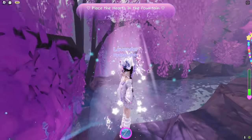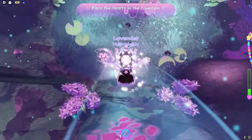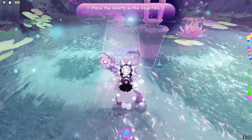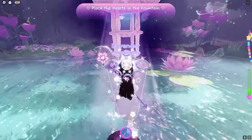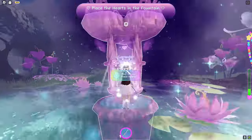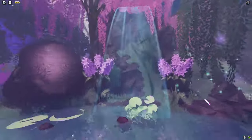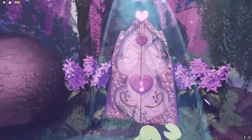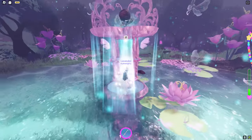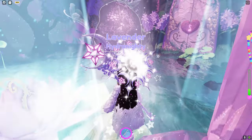After finding all the hearts, it says place the hearts in the fountain. They actually made it a little easier to find where you need to go compared to the old quest, where Moonlight would tell you to place the hearts but wouldn't show you where. I think this is very handy to make the quest easier to understand, so just press E or click to place the hearts. I'm always so impressed by how Astro does their quests - like the previous Celestia quests were also amazing, these are real proper quests.